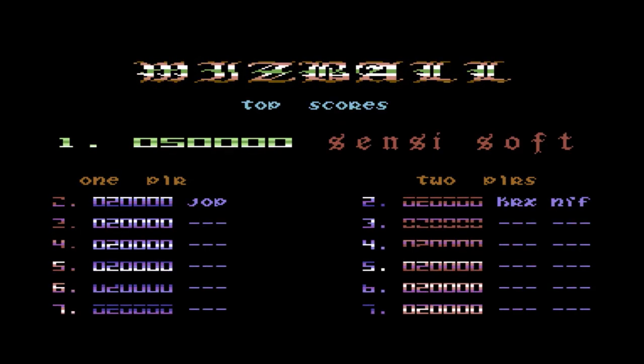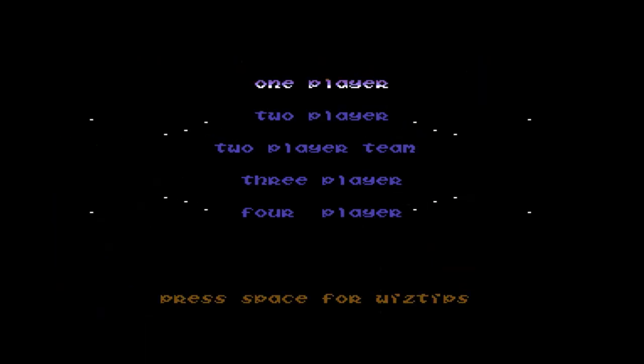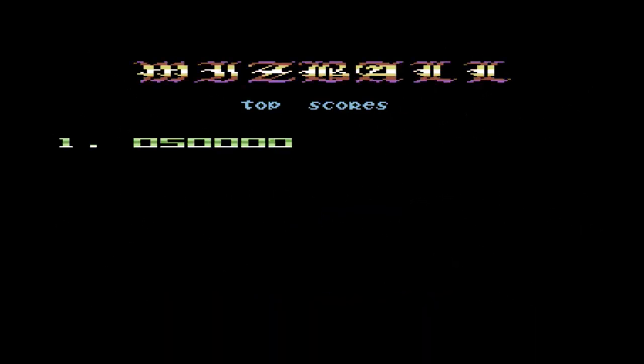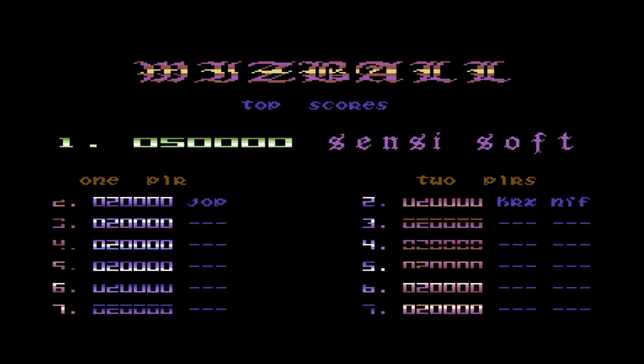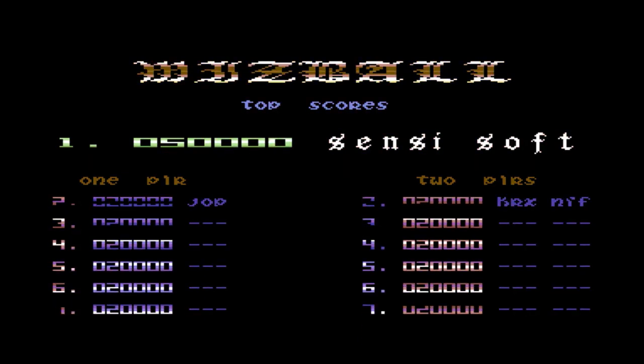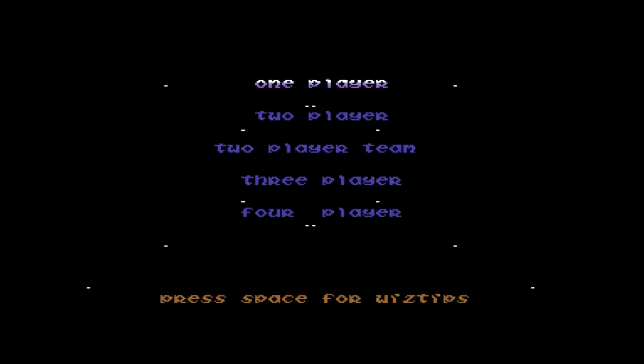Hello and welcome to the next Lucosa retro game review video. In this case I really have chosen a classic in every sense of the word. This is Whizball, written by Sensible Software and released by Ocean, and this came out in either 1986 or 1987.